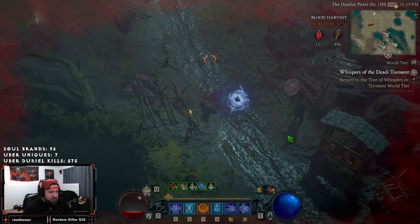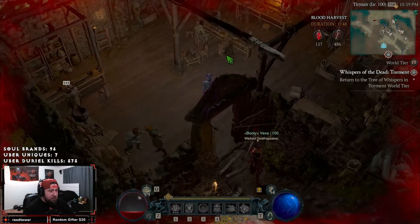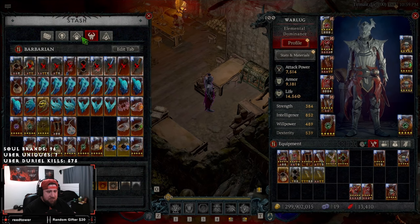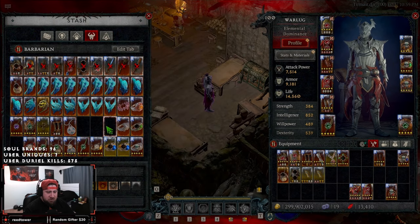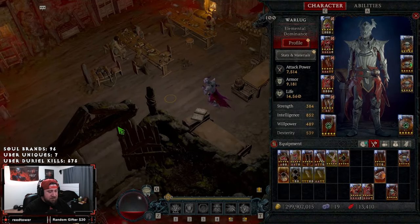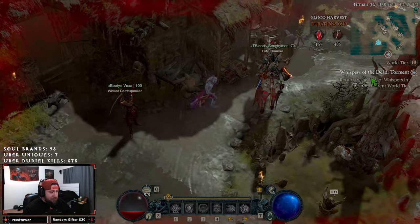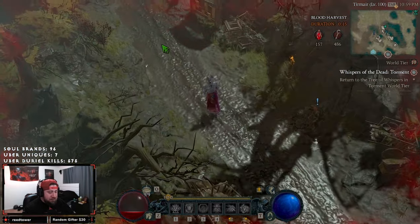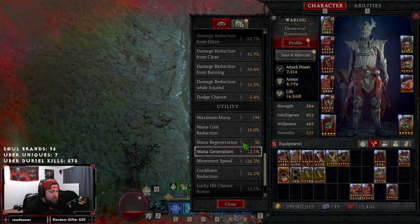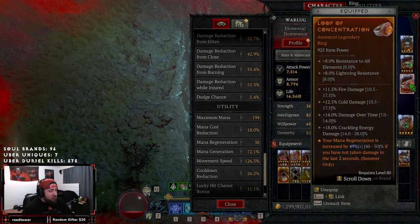There's one gear piece that is very very good and that is Concentration. Concentration is a very strong aspect that you can swap in — it gives up to another 50% mana regeneration when you haven't taken damage in the last two seconds. However, what's weird is that it double-dips. When I attack, my mana regeneration jumps — our base is at 17, it jumps immediately to 38. Normally our base was 20 without attacking, and this is giving me basically double the expected value.